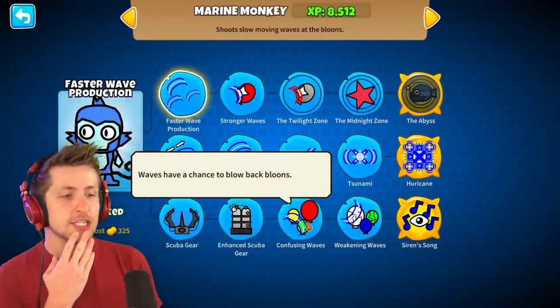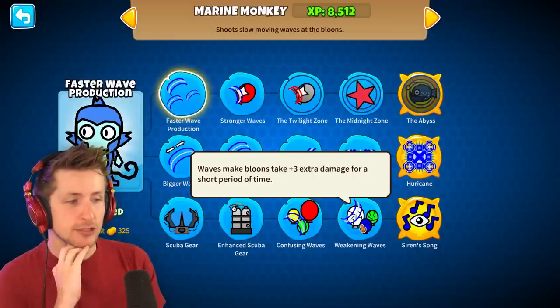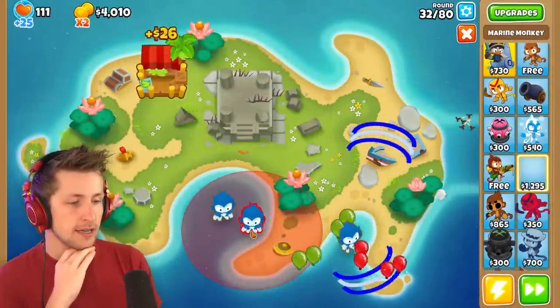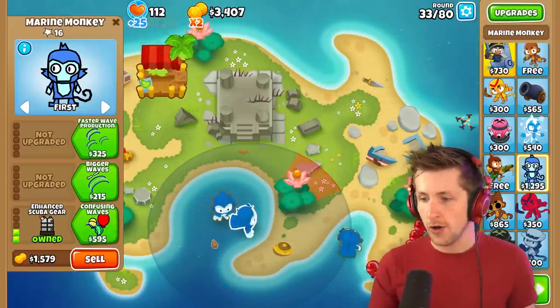Confusing waves — waves have a chance to blow back balloons. Weakening waves — waves make balloons take three plus extra damage for a short period. I think this monkey should be placed right here so it can get the scuba gear and enhanced scuba gear — look at all this range now.